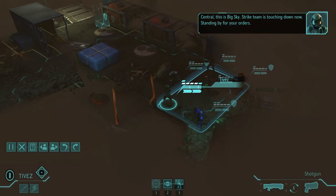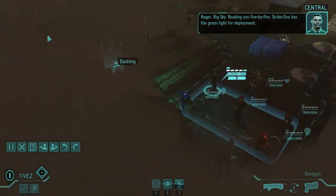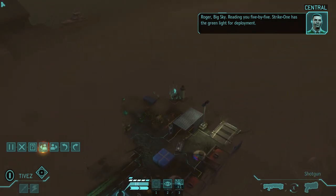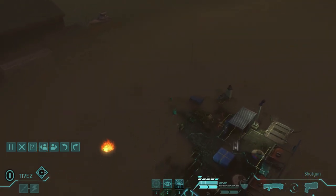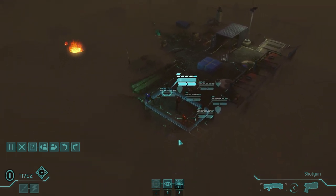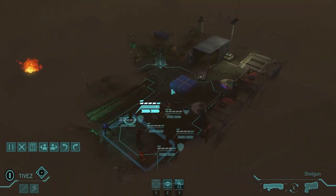A rocketeer is mostly useful if there could be a group of Chrysalids or something, and right now there can't be. Roger, big sky, reading you five by five — strike one has the green light for deployment. Okay, I'm pretty sure I played this map, but I'm not sure where our entry point is. Look at this — we're on the very corner of the map, which is interesting.